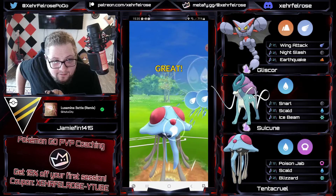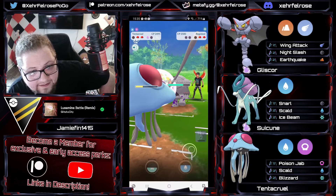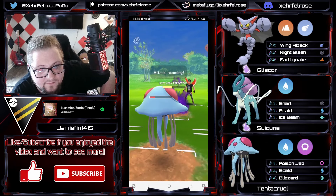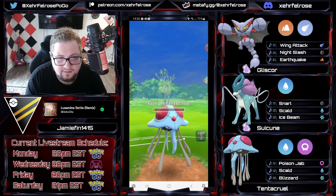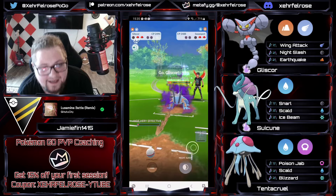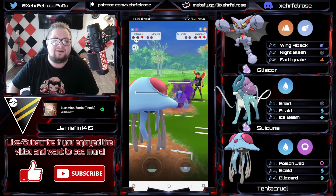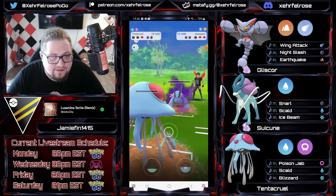Gliscor comes back in, has the Night Slash loaded, and the opponent doesn't shield it — that's huge. Shadow Ball almost takes it out. Tentacruel is going to come in and try to get this farm down, but they're not going to be able to get it. Jamie calls the Seed Bomb, doesn't shield it — the opponent full-sends the Shadow Ball. There's a Registeel in the back. The opponent goes for the charge move, Jamie shields up. Hydro Cannon comes — is it enough? It's not enough! The Swampert gets the farm — tragic. Good game, well played.